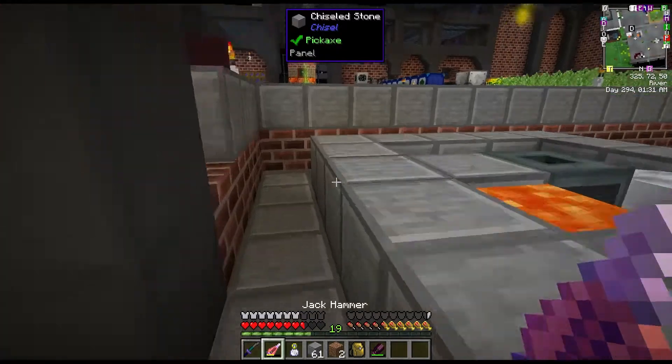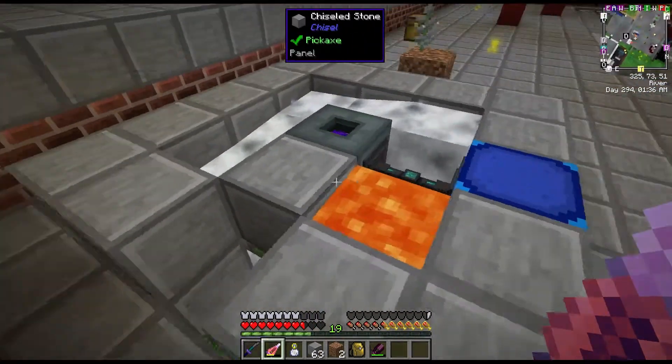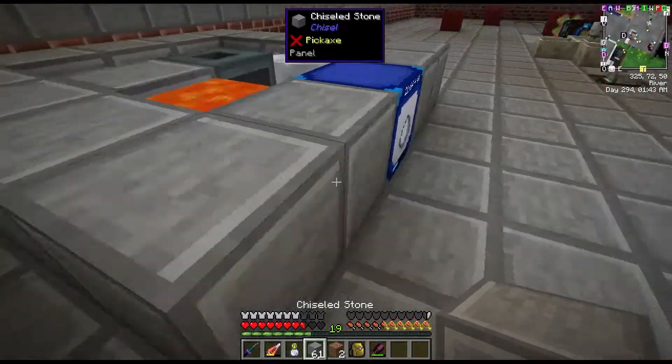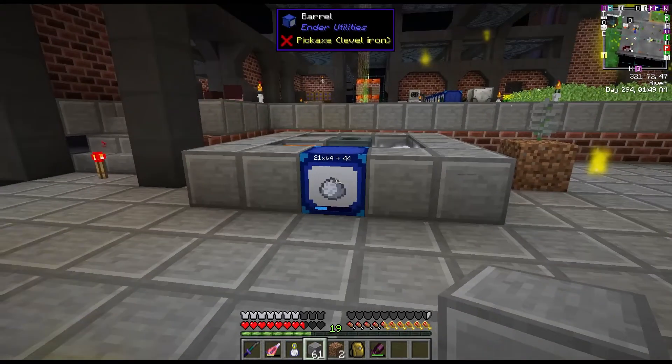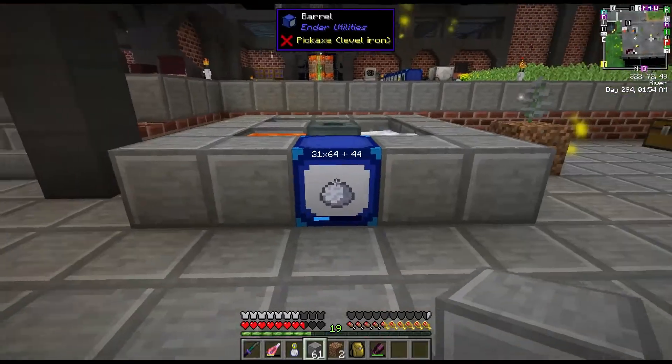This is shut off right now as I've added a little shut-off switch using a piston, which blocks the lava and stops the sand from forming. I have this hooked up to a barrel comparator signal using integrated dynamics again, just to stop wasting mana when the barrel is full.